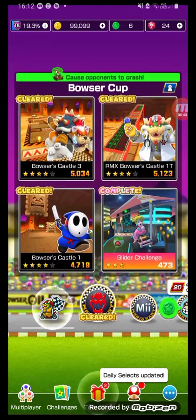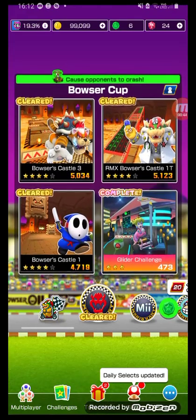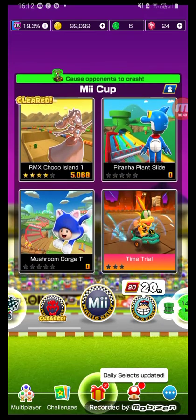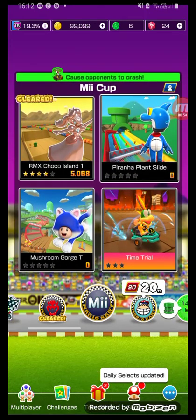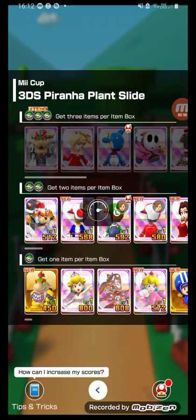Previously in my cup tour you all saw how we played Bowser Castle 1. Meowser looked so adorable, I used him, and then we played Choco Island 1. Today we're going to play Piranha Plant Slide and Mushroom Gorge. I remember on 3DS it was called Piranha Plant Pipeway.